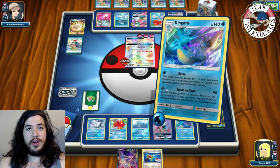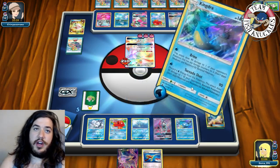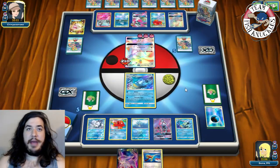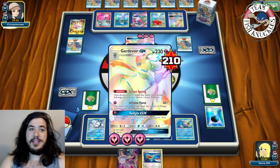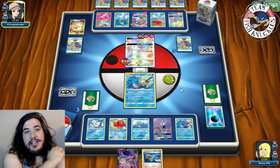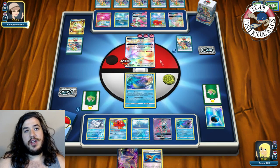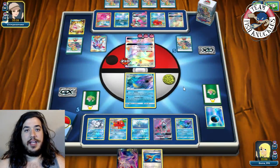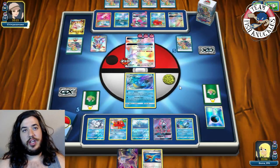Tornado Shot for 90 and 30 damage to the bench Gardevoir. We could also Guzma to knock out a specific target. This Gardevoir needs five energies to knock us out — three, six, nine, twelve, fifteen. A Kirlia hits the field — we can still knock it out with Guzma. Opponent uses Skyla but we're not too concerned — more concerned about the Kirlia evolution making de-evolve harder.